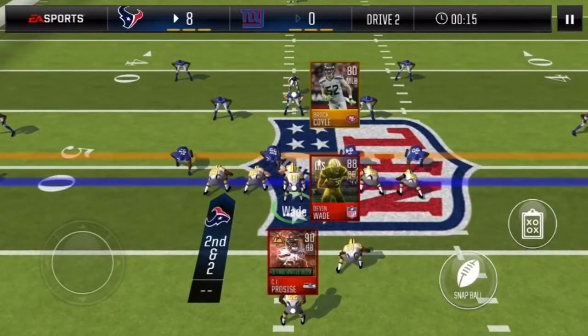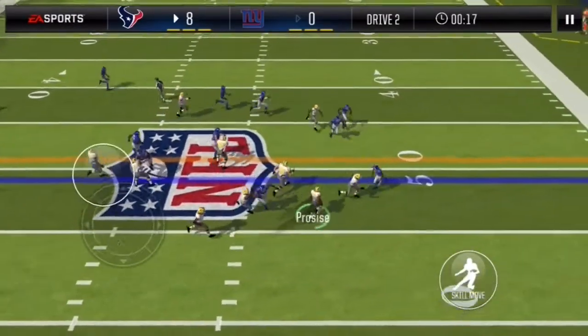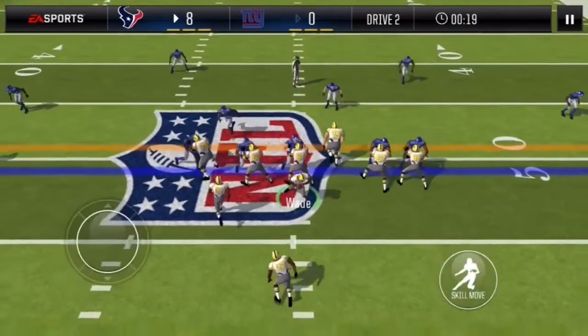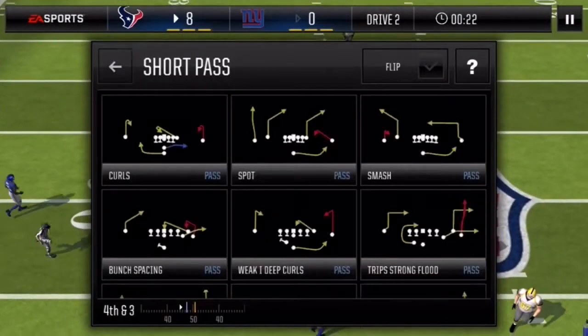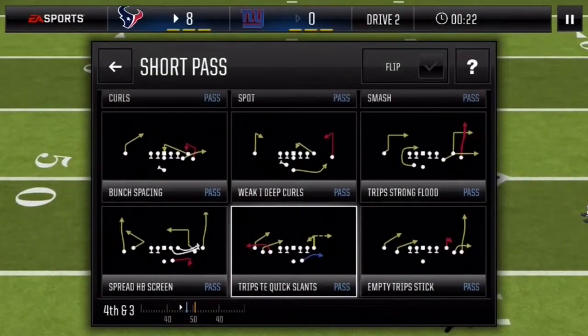Alright guys, here we are — second and two. CJ Procise on the toss. Of course it's countered again. We're only running because I want to show off the card. I've got to pass it here — I'm sorry.